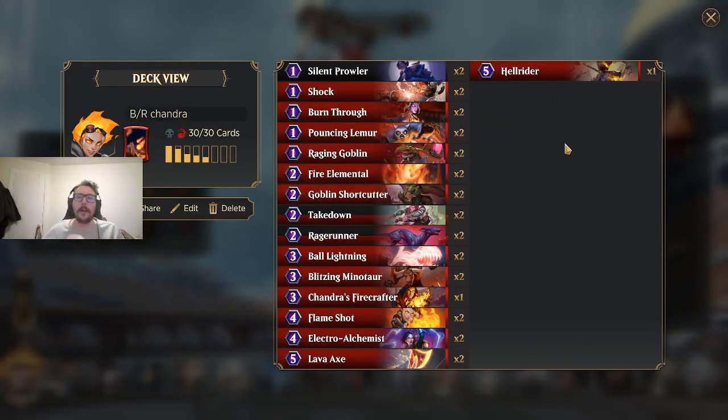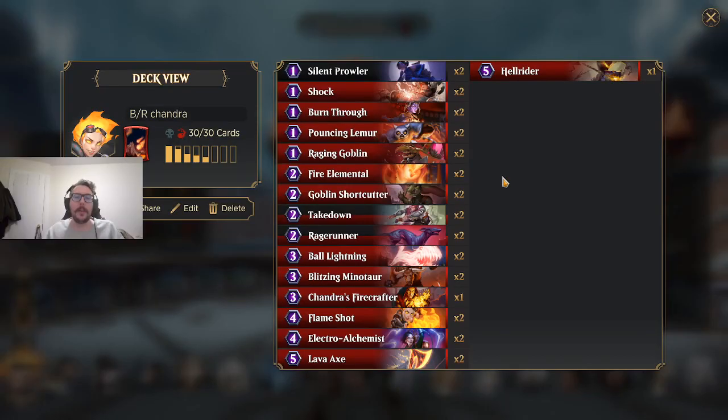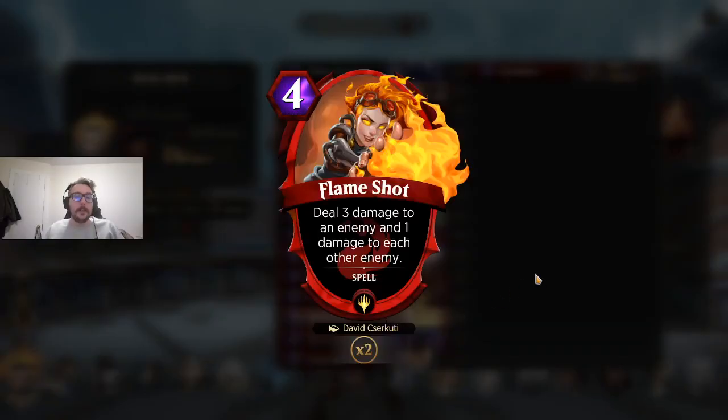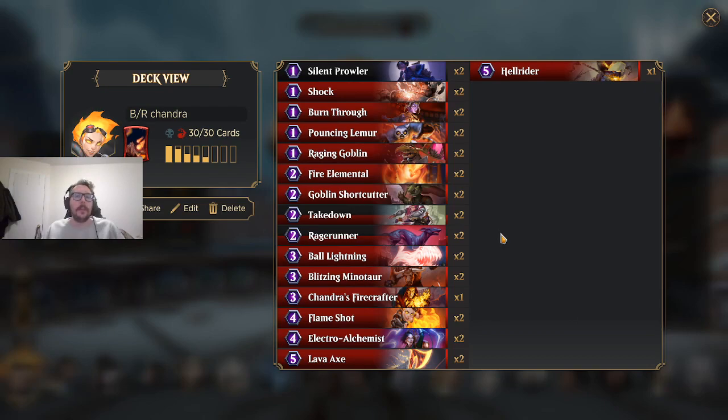Moving right along — we've got to talk about Chandra. I don't think this is the best Chandra build, just something I was playing around with, but I wanted to talk about what an aggro deck looks like when you're not necessarily trying to win through creatures and you're just trying to win through damage. What Chandra does is she deals 5 damage to your opponent at the beginning of the game, so they're starting with 5 less life. This deck is going to operate differently — we have different deck-building rules. This does not need to have three creatures on the board at all times.